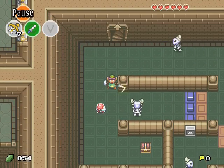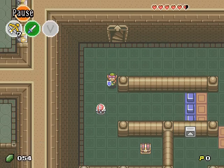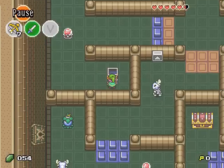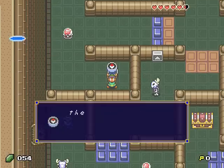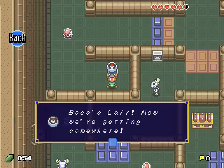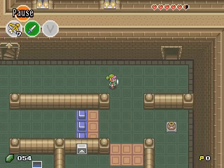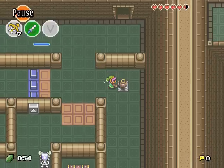Okay, here is a very interesting room. First, the compass. Now you can see the position on the map, locations of chests, as well as the forces layer. Now we're getting somewhere. And more arrows.